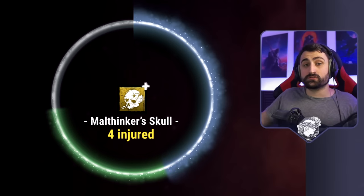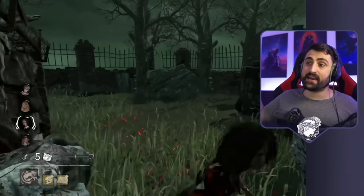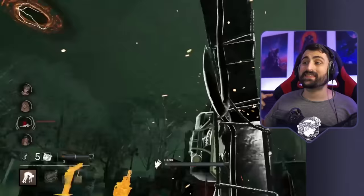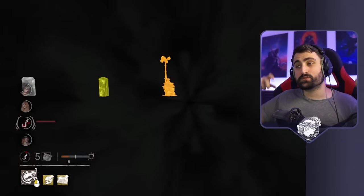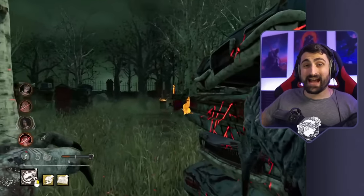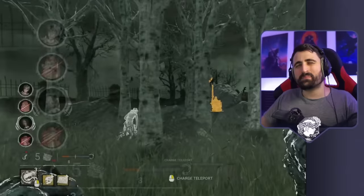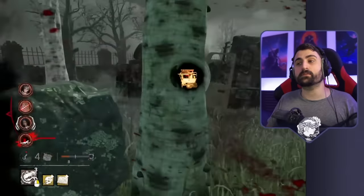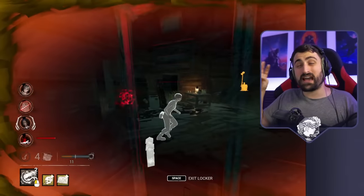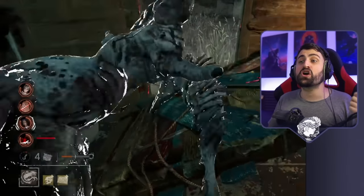Let's see an example of an actual game to see how this add-on can really help. At the very beginning, I teleport, get a hit and injure someone. A little later I use my remnant, get some points, then hook that person. I teleport for a while to build up my power, then injure another person, and then another. Thanks to the Malthinker Skull, I already have my power. Depending on what happens next, without the Malthinker Skull it would have probably taken me around 30 seconds more to get my power — so this one yellow add-on gave me my power 30 seconds earlier.